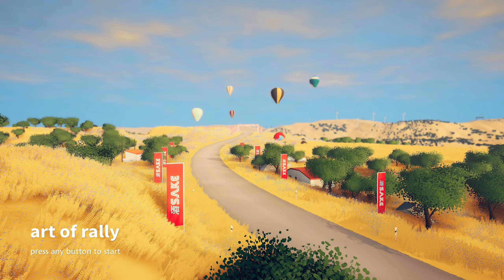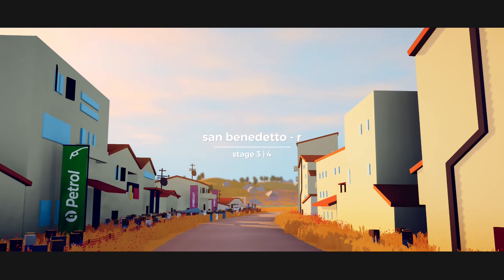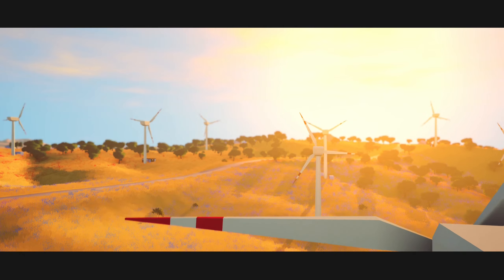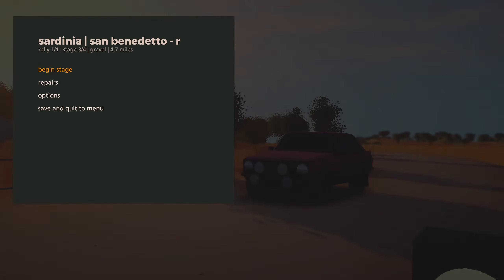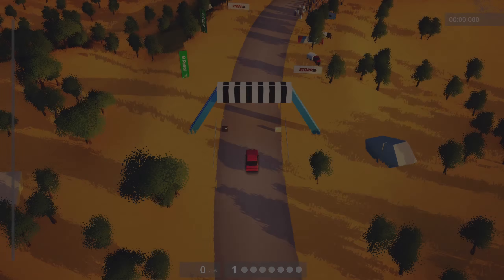Hello everyone, welcome to a new episode of Let's Play Art of Reality. We are on stage 3 out of 4, San Benedetto. We are about to start, so let us do the repairs which have to be done and then begin the stage.